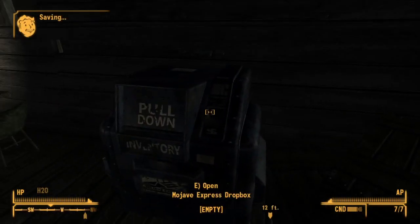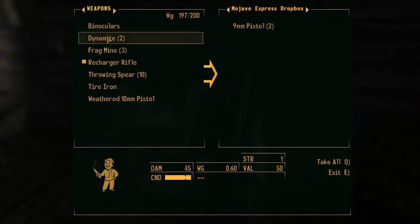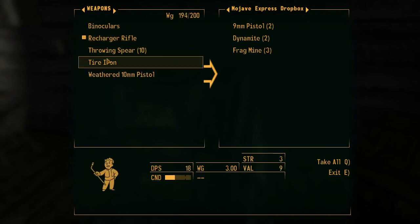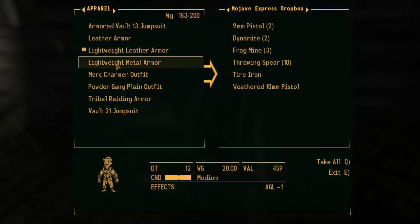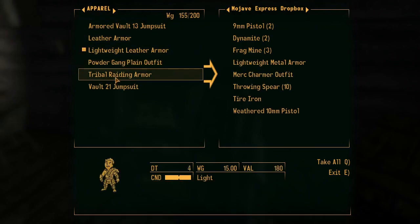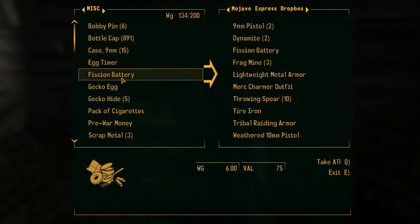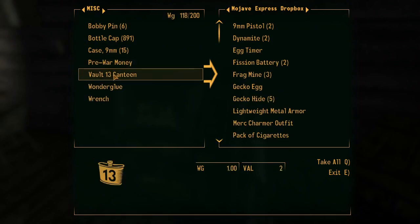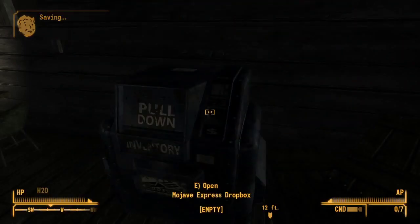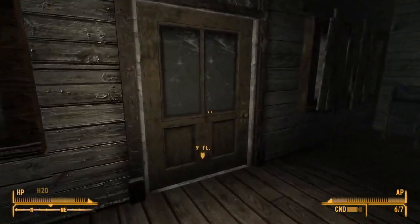Let's go into the Nash Residence, activate the Mojave Express drop box, and ship some excess stuff to Good Springs — basically pretty much all of the weapons and probably some armors we're not planning on using immediately. Some miscellaneous things, fish and batteries — they're heavy. There we go — that's all safely going to be kept in Good Springs for us. Very good.